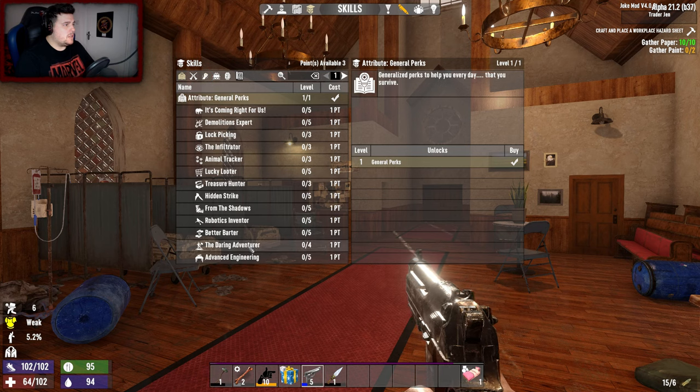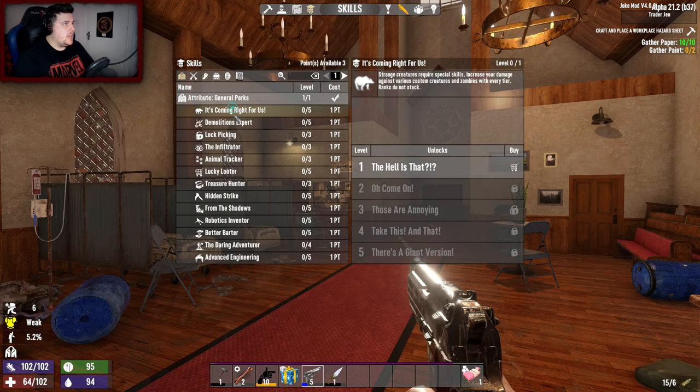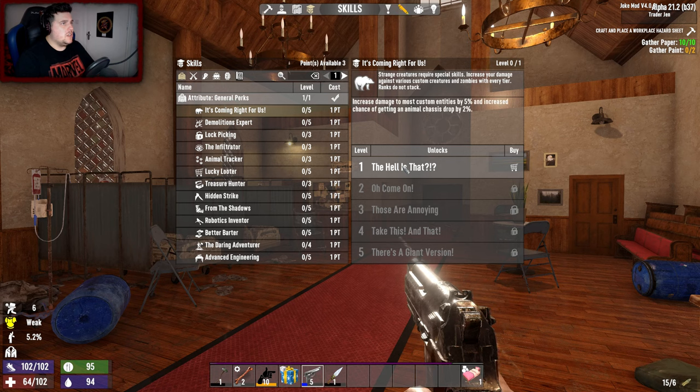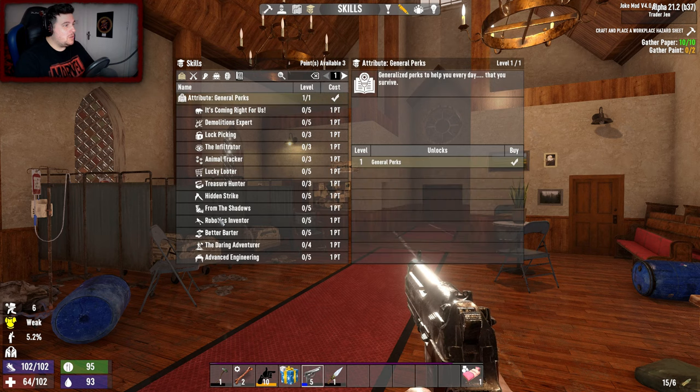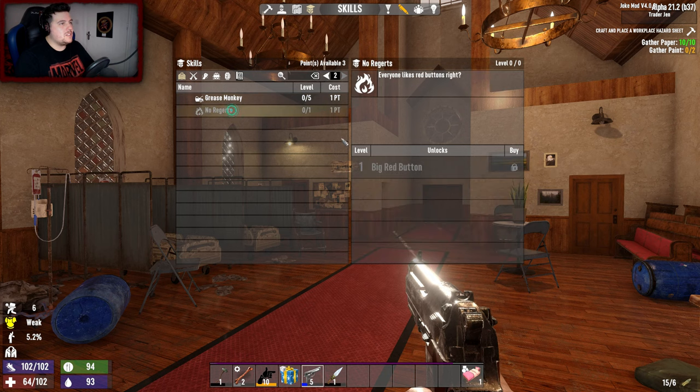General perks - Advanced Engineering: increased damage to most costume entities by 5% and increased chance of getting an animal chassis dropped by 2%. So if you kill an animal it drops a chassis - where is it storing it? There might be something I could do with that. Only push in case of emergency or insanity - everyone likes red buttons, right?